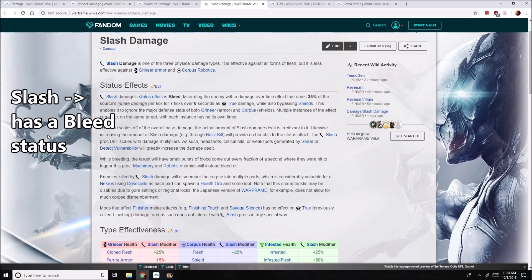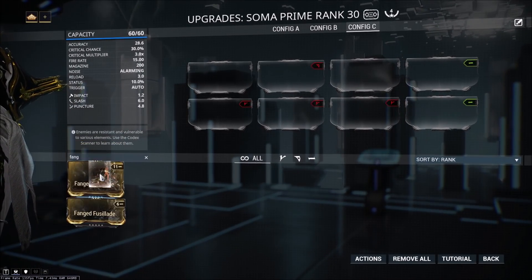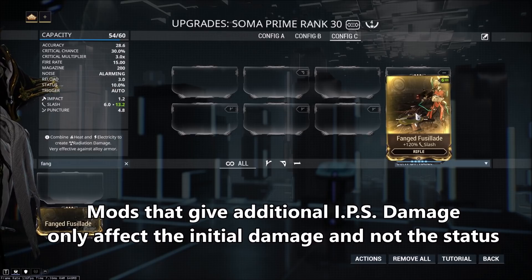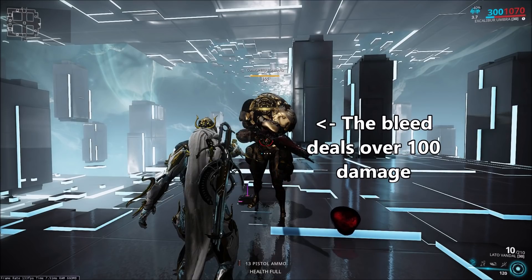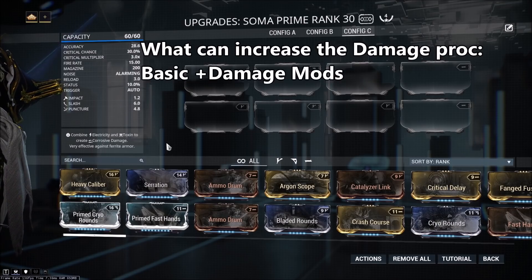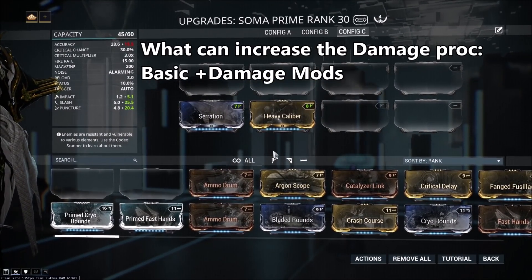Because Slash's main appeal is its status proc, you want to be building around the status proc instead of Slash damage itself. Slash's damage proc called Bleed is interesting, because it doesn't actually scale with your Slash damage. So if you were to mod your Soma Prime with a mod like Fanged Fusillade, that extra 120% Slash isn't actually going to affect your damage proc — it's only going to affect your Slash's initial hit against the enemy. The status proc is calculated separately from your damage against the enemy. You can proc Slash off of a one damage hit, and your Bleed proc can still do upwards of hundreds of damage, even though the initial hit was fairly weak.